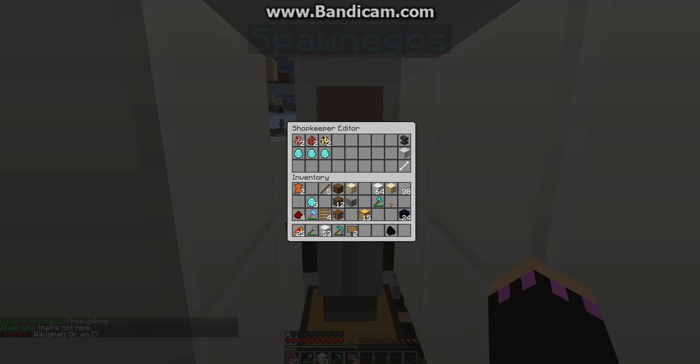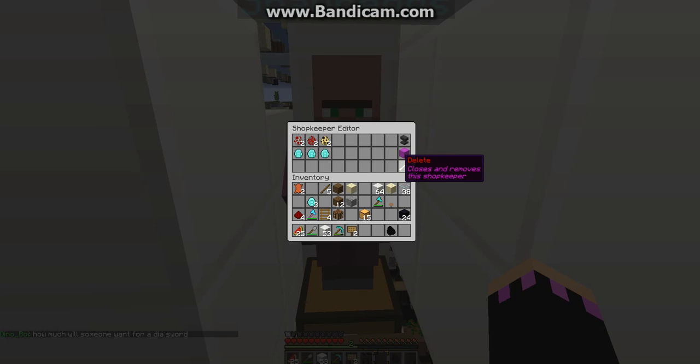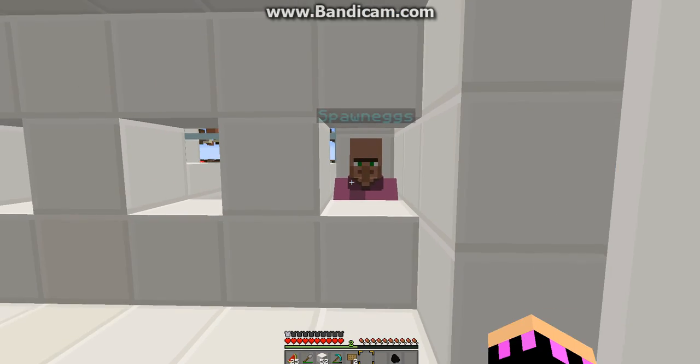Right-click while sneaking again and you can change how the villager looks — you can see the coat changing. I'm just going to use pink. This button closes and removes the shopkeeper — if you click it you'll just get your shopkeeper egg back and you can respawn it any time you want.